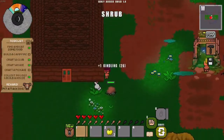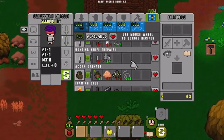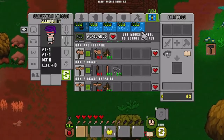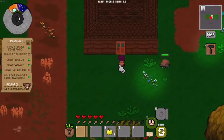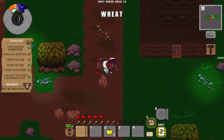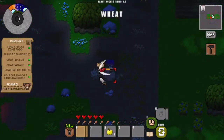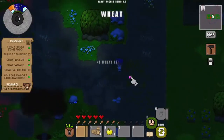Next thing to build is a campfire. The campfire doesn't serve as a cooking station — it's more of a trap for monsters. It needs six flint. It makes monsters burn when they get close to it. You can see them catch fire.